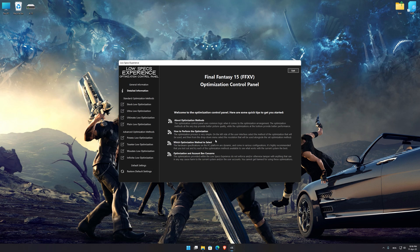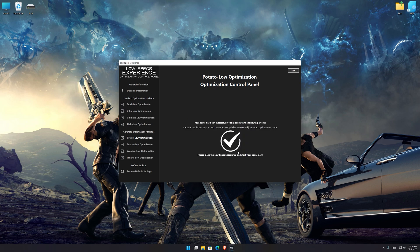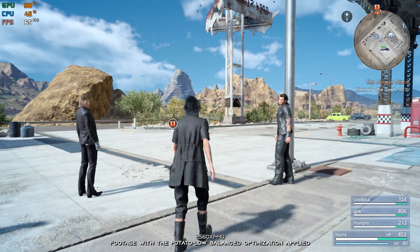When the optimization control panel loads, simply select the optimization presets and the resolution you would like to render your game at. This is something you will need to experiment with on your own in order to see what works best for your system. Once you decide which optimization presets and resolution you are going to use, press the Execute Optimization button and then start your game. Also, if you are not satisfied with what you see, you can always restore your game to default settings by choosing the Restore Default option.